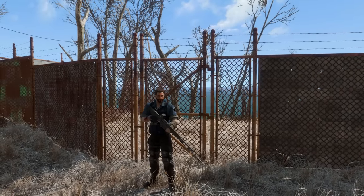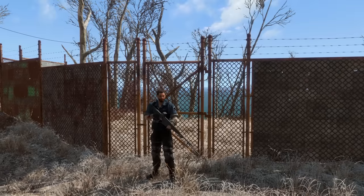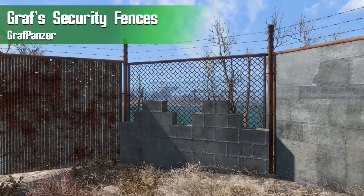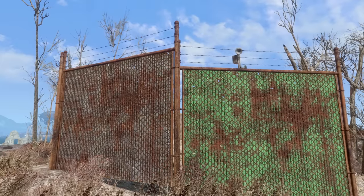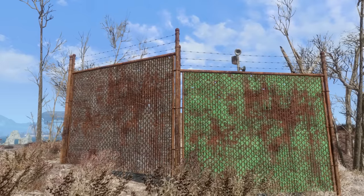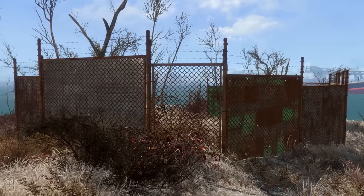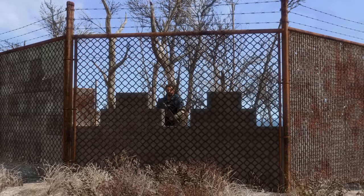Up next, we have a settlement mod — just hear me out — this one actually provides a good amount of realism when it comes to how you build settlements, and this is Graf Security Fences by Graf Panzer. This is going to add a handful of chain link fences into the game, each a bit different from the standard vanilla security fences. There are some regular chain link fences, but also some with built-in fortifications like cinder blocks and metal walls. There's even a handful of door options, including auto-closing doors for those who like that functionality at their settlement.